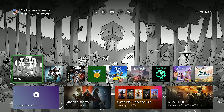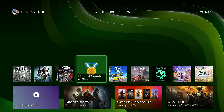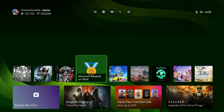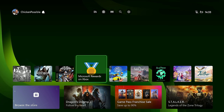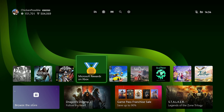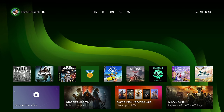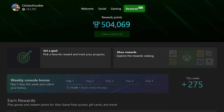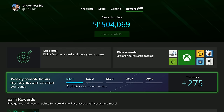Hey, what's up, everybody? This is Chicken Possible with Rewards Hunter, back with another Microsoft Rewards guide. You may recall at the end of last week I had a video where I mentioned the announcement that the Microsoft Rewards team was going to be removing the Rewards on Xbox app that a lot of us have used for quite a few years now. All of the point opportunities are going to be moving over into the new Rewards Hub section of the Xbox console. They mentioned over the weekend that they would be adding some new streak points into this section, and those have appeared today for most of us that use this app.